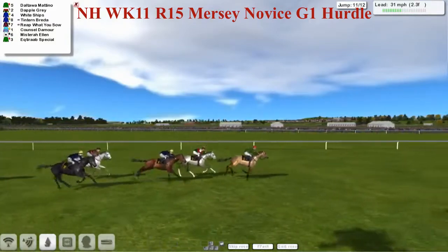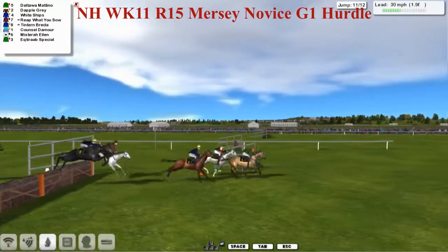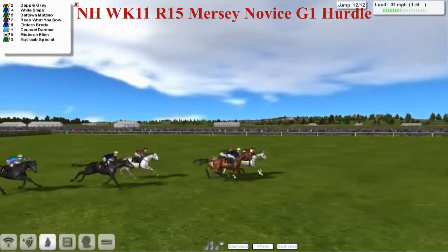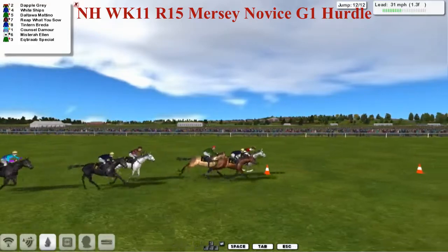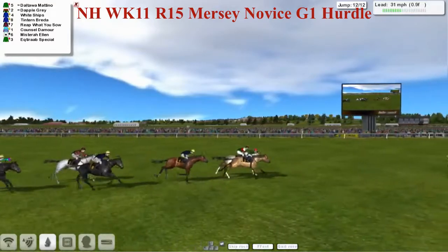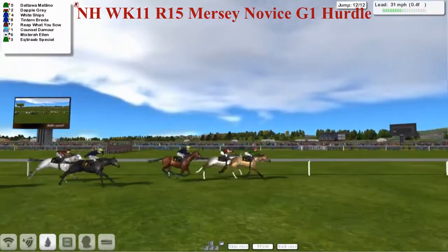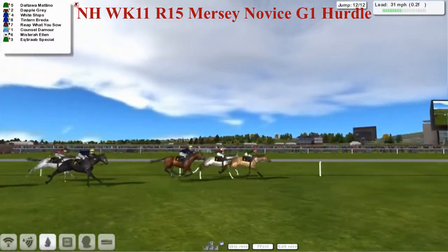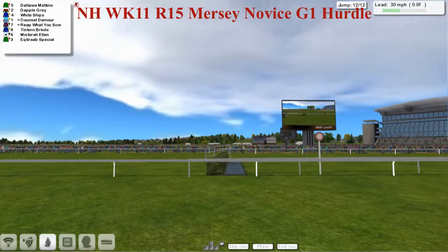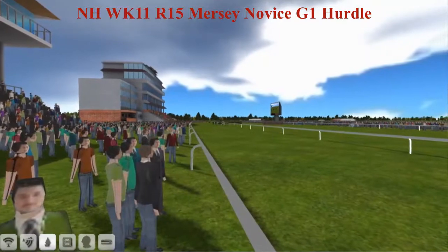Daltar Martino leads from Dapple Gray in second, Whitechips third, then Reap What You Sow and Tintern Braider trying to run on as they come to the final two flights. Daltar Martino in the lead, Dapple Gray fighting back, Whitechips looking a bit one-paced. Over the second last they go — Daltar Martino leads, Whitechips on the outside, Dapple Gray regaining the lead on the inside. Over the final flight, Daltar Martino is back in front. It's Daltar Martino and Dapple Gray racing to the line, with Ektirab Special trailing at the back, not getting going at all today.